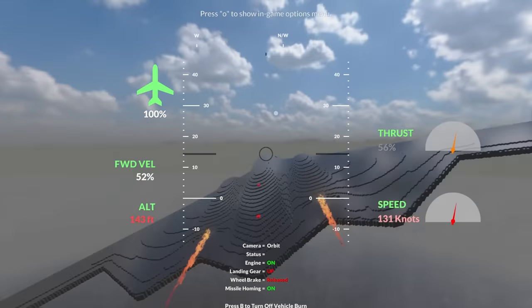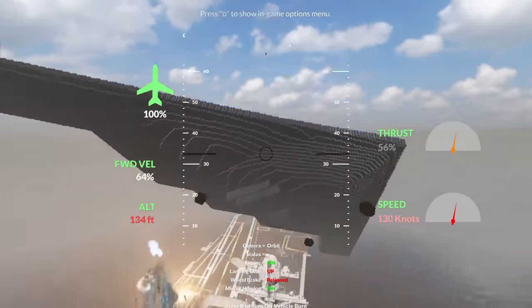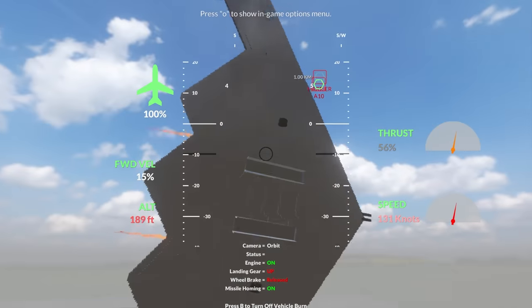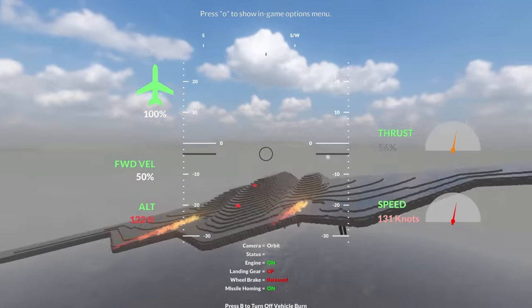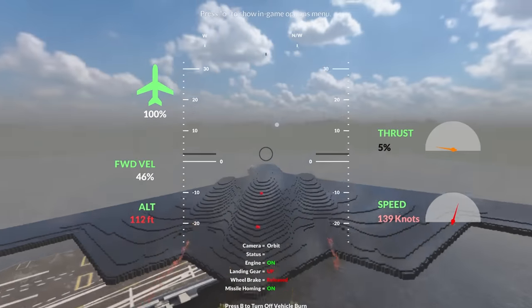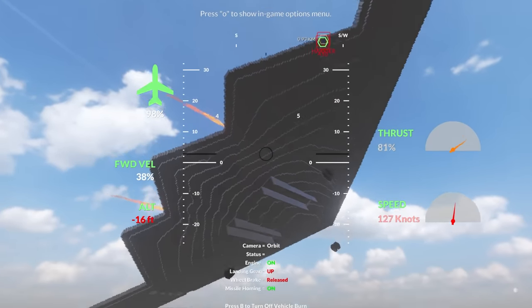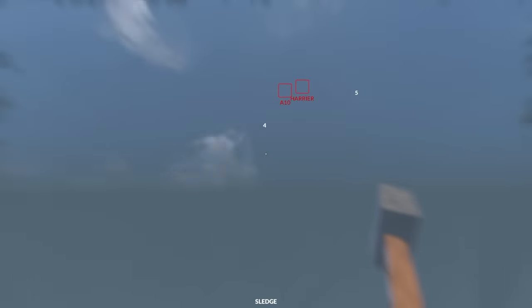I've never dropped bombs in a B-2 bomber before, but don't worry, I'll go for another run. There's Godzilla. Dropping bombs — so many. Spam it. Yes! Direct hit. I definitely hit him with some just then, but of course he is still alive. So here we go again. Releasing bombs, dropping them everywhere. Might have hit him a little bit there. Pull up, pull up — no! I've lost another jet.